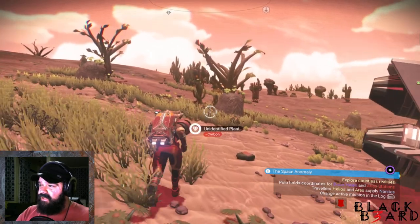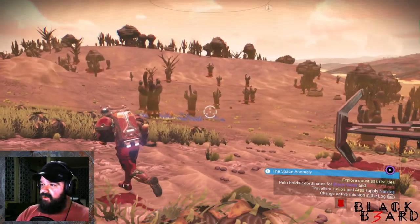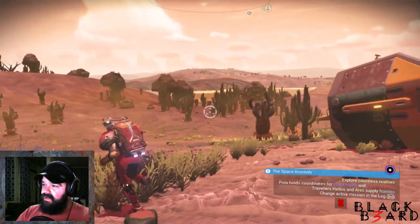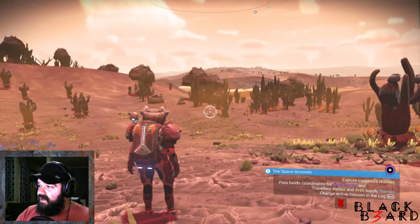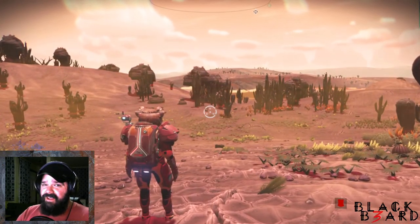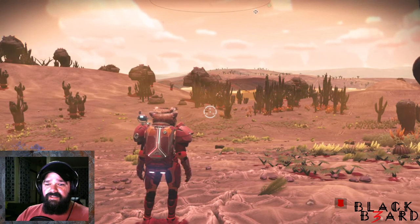You'll always find cactus flesh on a desert planet. This one actually calls it a barren planet, so there are different names for the same kind of planets. It obviously makes sense that cacti would grow on a desert planet, so this is where you'll find it. It's pretty easy to find — I know some people have really struggled, but just keep looking.